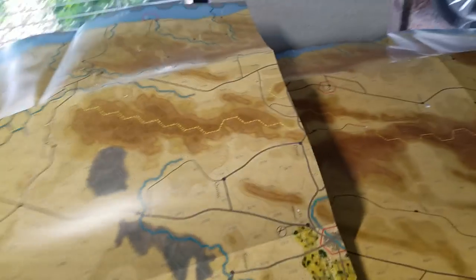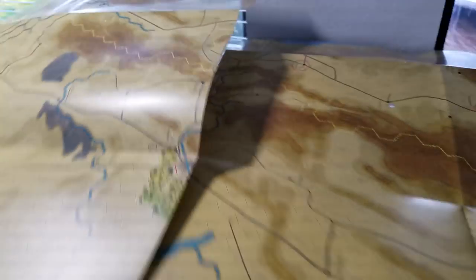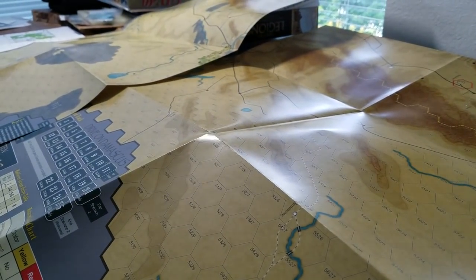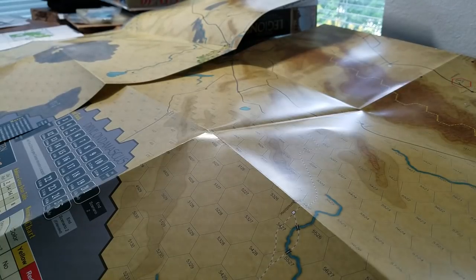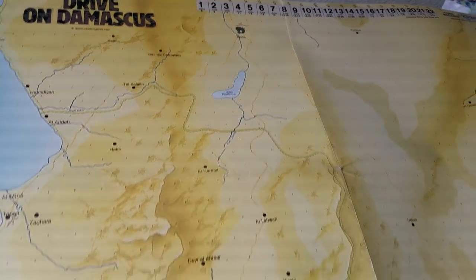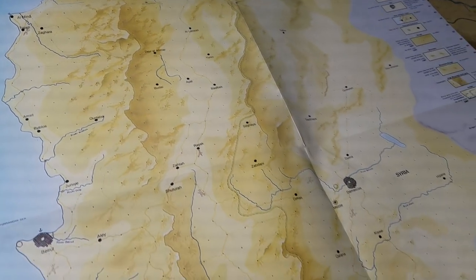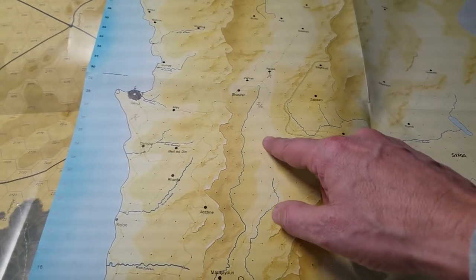Here are your components, and these are super large hexes — really nice, great artwork on this. Let's show you how that compares to the magazine game. I bought this game on a whim, actually up in Seattle — someone was trying to get rid of it, and when I say trying to get rid of it, they ripped me off. I paid a lot of money for this game because of this map, which is beautiful — a gorgeous map. Obviously it's oriented slightly differently, but there's Damascus there. And you'll see there are no hex outlines, just dots to show you the center of the hexes, but it's a beautiful map.